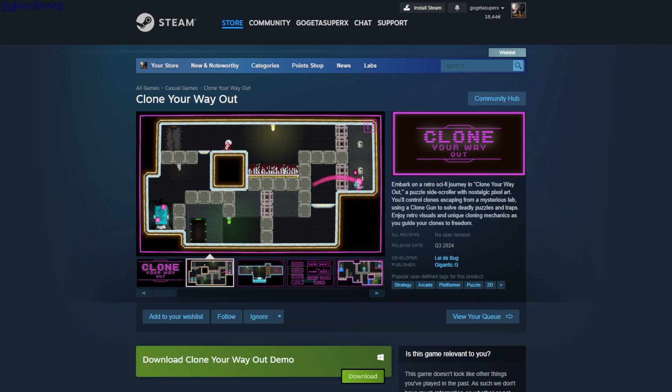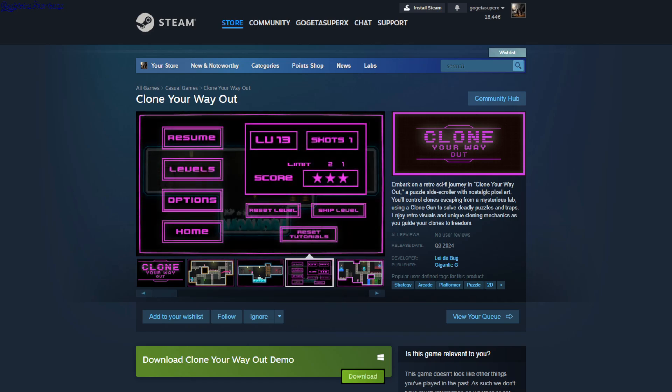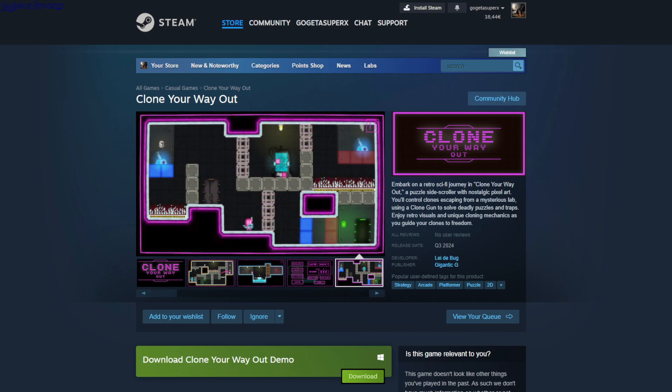Clone Your Way Out. In this game you have one character with a gun, and you can shoot your clone in any direction. Then you can disable the original character, and your clone gets the gun.